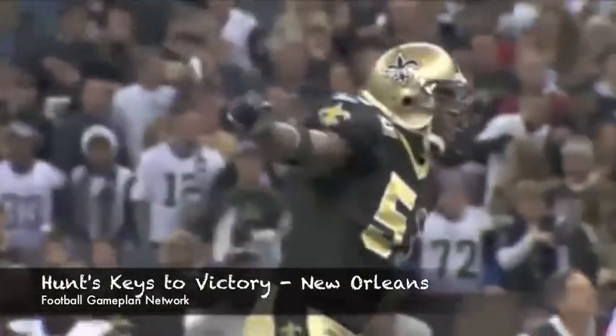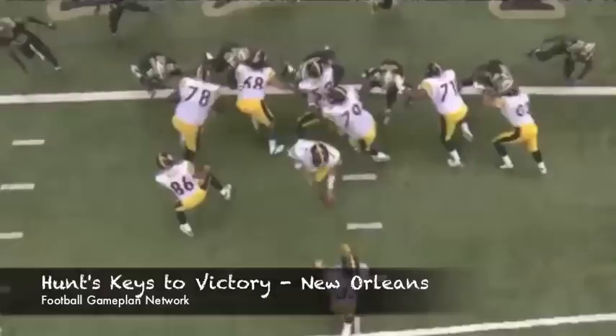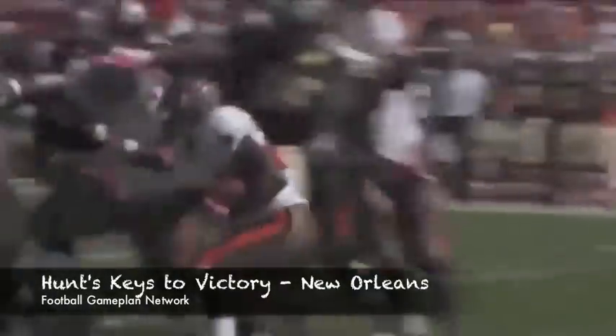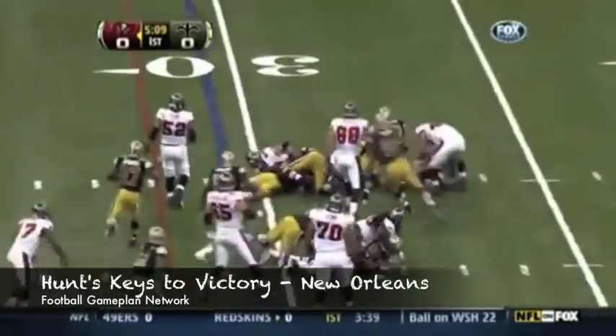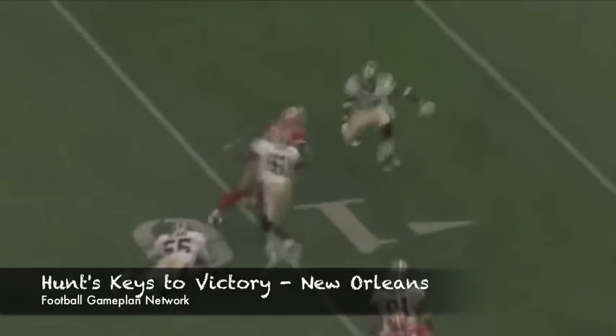Defensive game plan for New Orleans against Alex Smith in the passing attack. The 49ers love to run the power game. Their power offense means they pull that backside guard and bring him frontside with double tight ends on the same side. The Saints have to meet the rubber at the road by stonewalling the running attack. You've got to put the 49ers in back-up situations and make Alex Smith throw 25 to 30 passes. If you can win on first down defensively, you can do that against the 49ers.